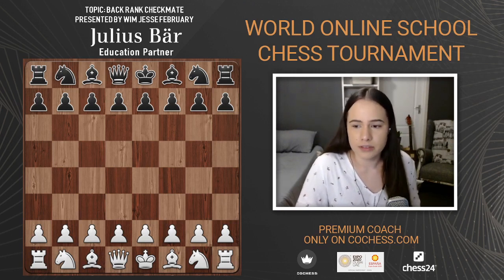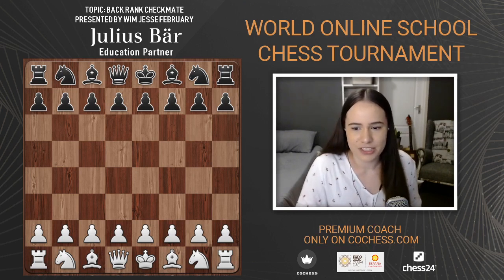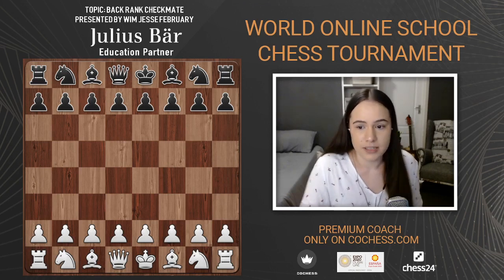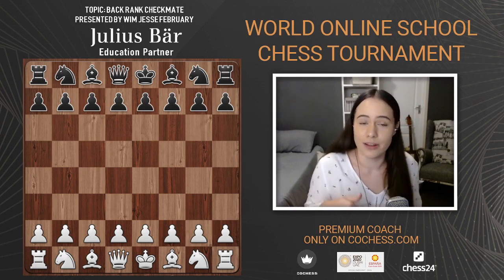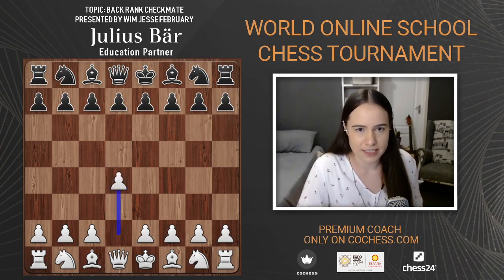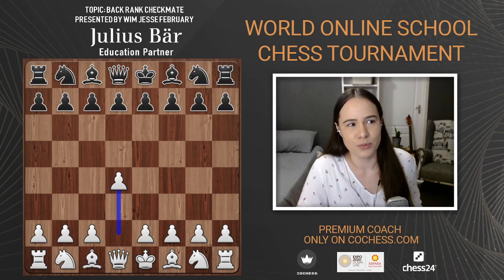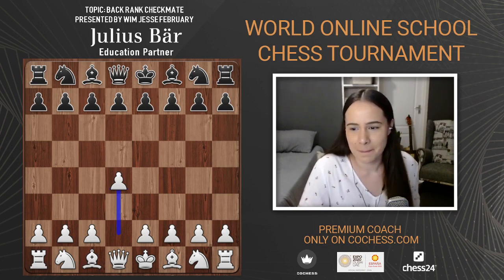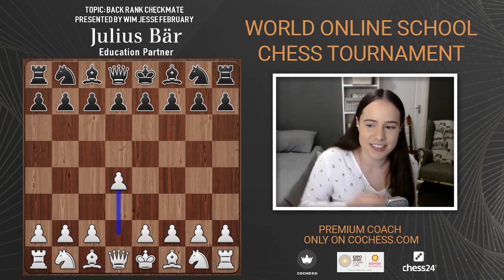Rook takes e7 — material is important but activity over material. We also want the checkmate over material. When you win the game you win all your opponent's pieces. D4 — Aronian is also a renowned c4 player, but e4 was played. You can't play a chess game and watch a chess stream at the same time — it doesn't work that way.